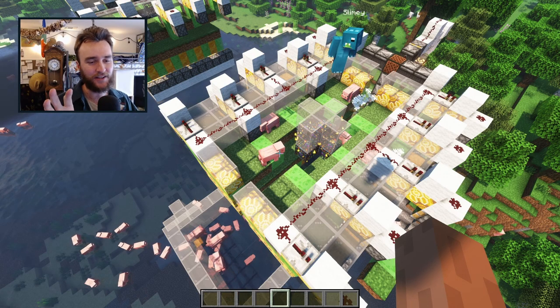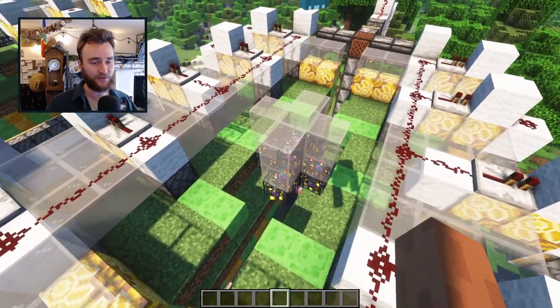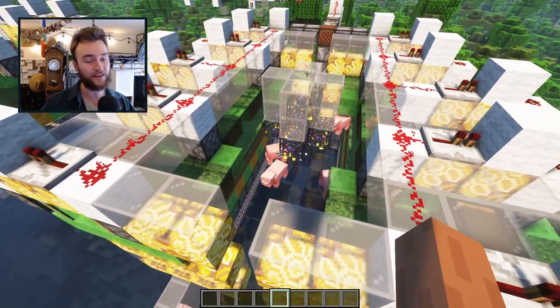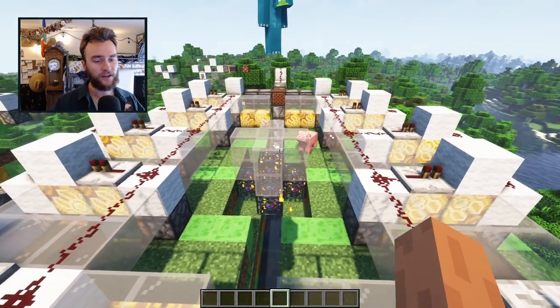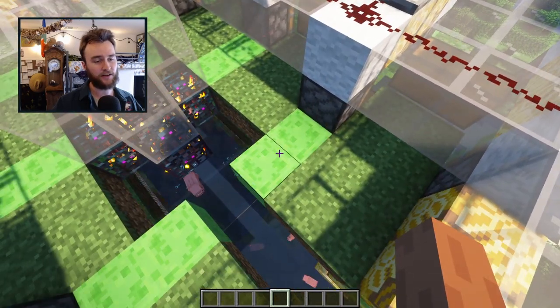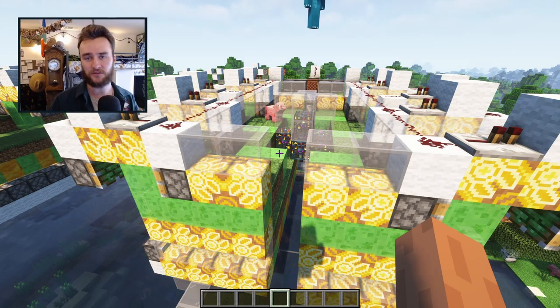I learned from the Qualcon surfer last week that you can actually get five pig spawners in survival Minecraft all in one spot. So I wanted to see if I can make a pig farm from that. The challenge with pig spawners — that you don't have with skeleton, blaze, or spider spawners — is that the pigs have to spawn on a block; specifically, they have to spawn on a grass block. So you can't just have a big open area and have the pigs drop down into some kind of water collection system.